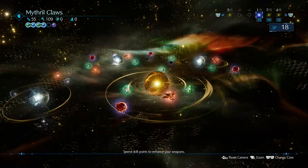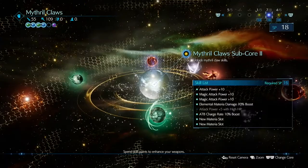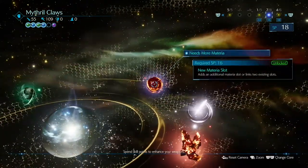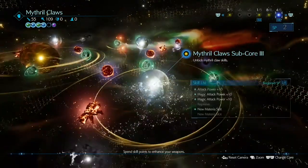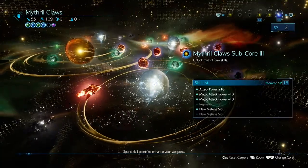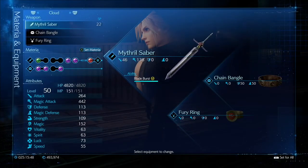For Tifa, we're using the Mithril Claws. Slot 1: everything. Sub Core 1: only attack spells MP cost reduction by 20%. Sub Core 2: I've got everything, including attack power plus five with high HP — I just bought that. Sub Core 3: everything except reprieve and that final material slot. That's the weapons.